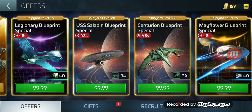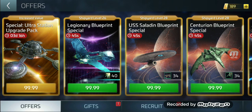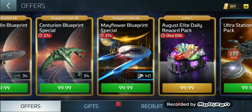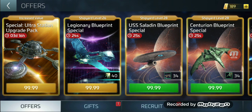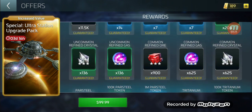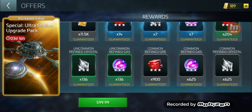Then we have the Special Ultra Station Upgrade Pack — remember those words, 'increased value.' Then we have the August Elite Daily Reward Pack. Let's compare these two because they're both the same price. Let's see: 11.5 latinum, 14.77 on the rare, starting with the ore: 204, 136, 136.